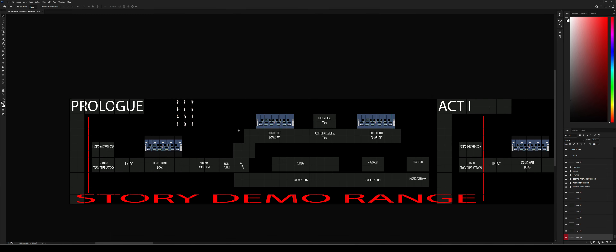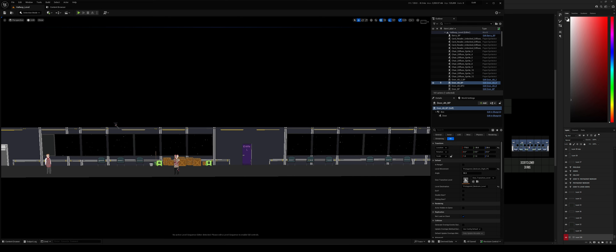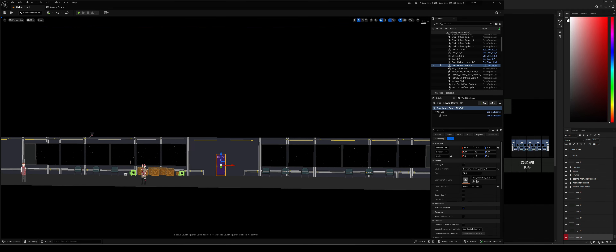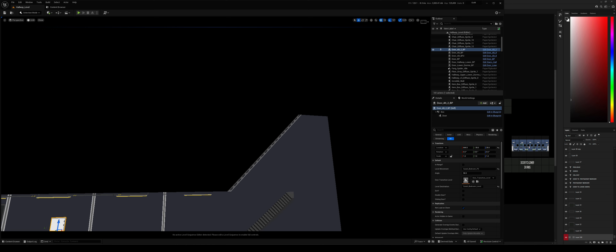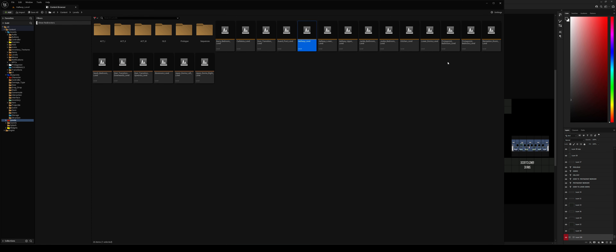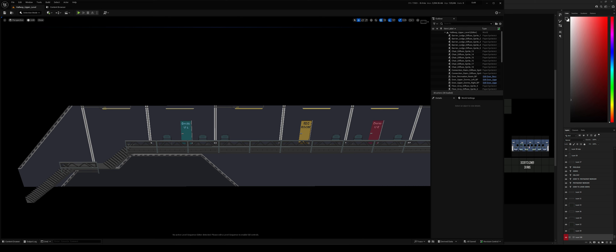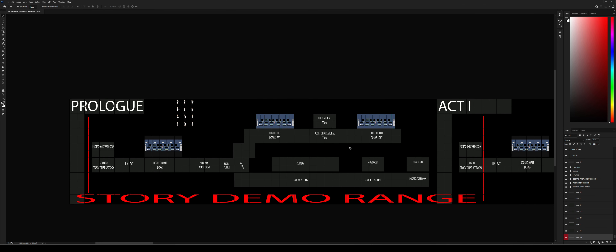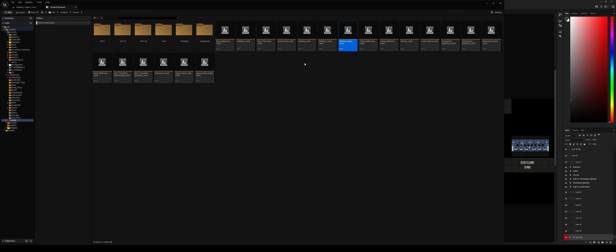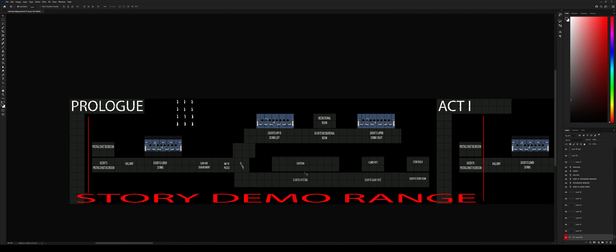We've got the protagonist's bedroom, the hallway — which currently has those extra bits — and the lower dorms. There's Sarah's bedroom, which is still extra. There's the upper dorms which goes up. Going to upper hallway — up here we have the left recreation room and the right, which is the left recreation room and right. Then going to lower, we have the cafeteria.